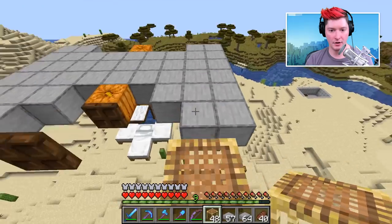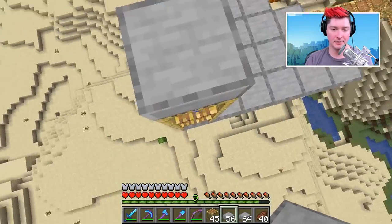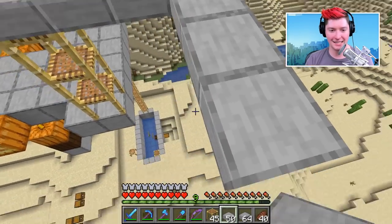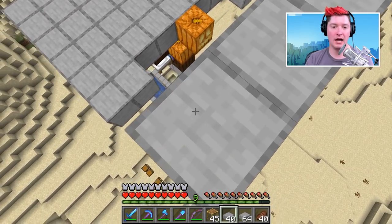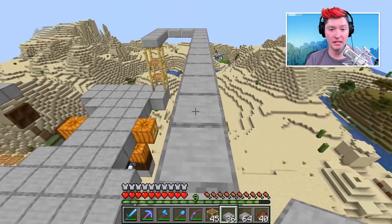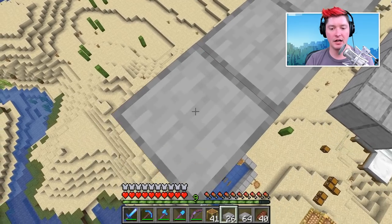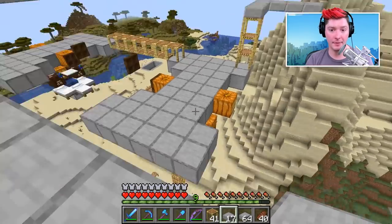Build from one side all the way over to the other. This three-block overhang ensures that lightning will not hit your villagers - if lightning hits this platform everything will be fine, but without it lightning could turn your villagers into witches, which doesn't help anybody. Also make sure these half slabs are actually half slabs and not the upper half of full slabs - that way no mobs will spawn on top of them.